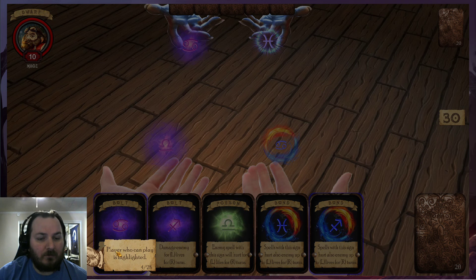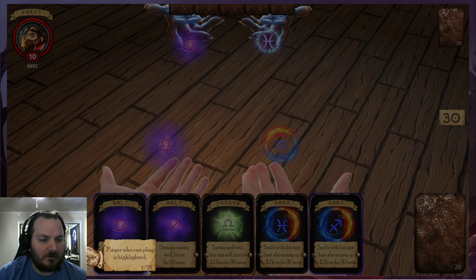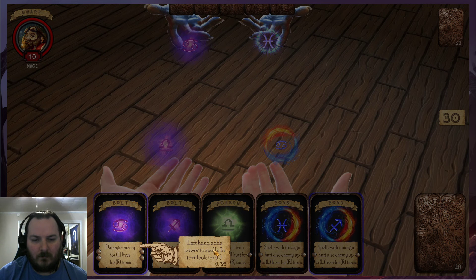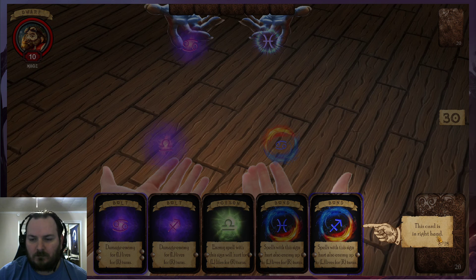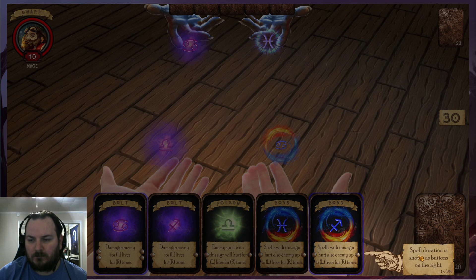The player who can play is highlighted — that's me, Haunted Huss. I'm some type of apprentice. This card is in the left hand. Left hand adds power to spells in text — look for L. Spell duration is shown as buttons on the left. This card is in the right hand. Right hand adds duration to spells in text — look for R.